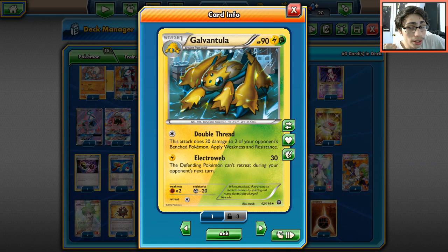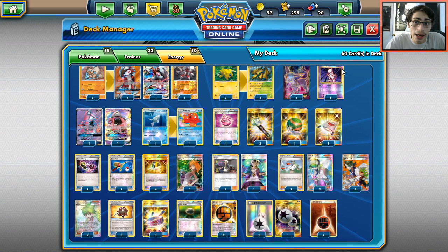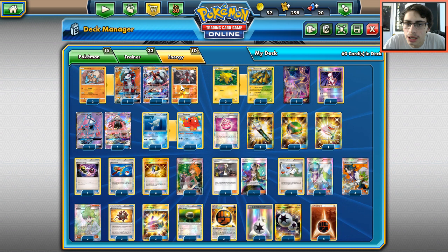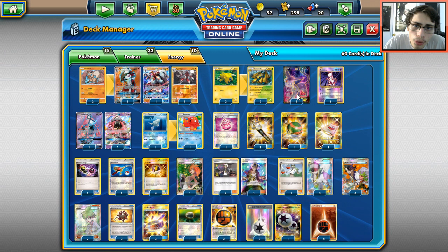It can also very easily donk Remoraid. Octillery is also super popular so Galvantula has really good typing there. We're mainly using Galvantula to counter Greninja, but its typing is still relevant and the damage output can be relevant comboed with Espeon. For the best partner in this deck, I think it's going to be Lycanroc - that's why we're going to play it.